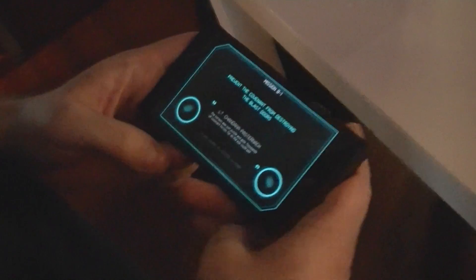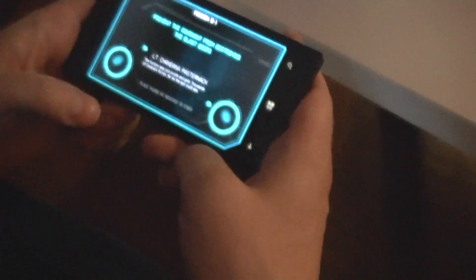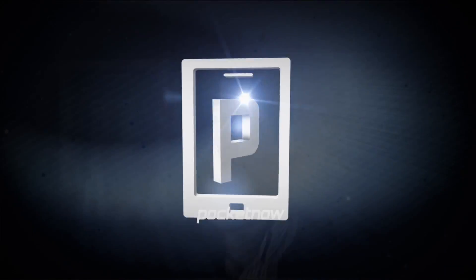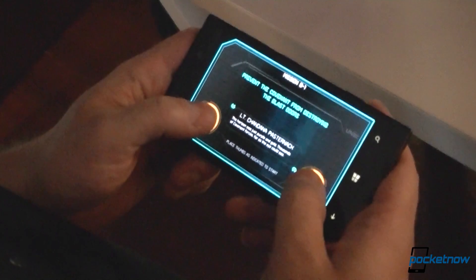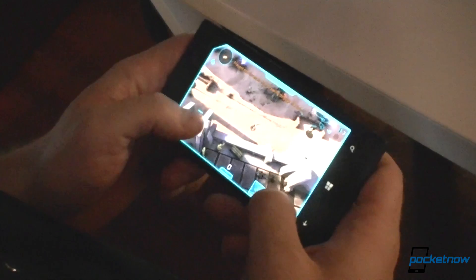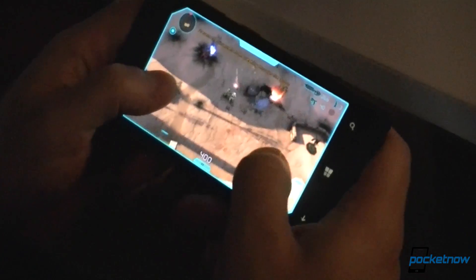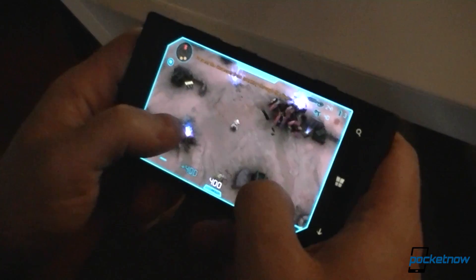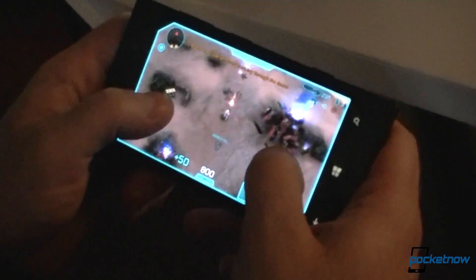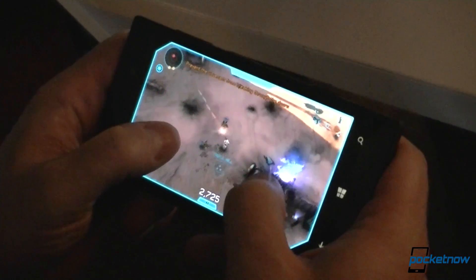This is Adam Lane from Pocketnow, and we're here with a demo of the new Halo game for Windows Phone 8. I'm Kevin Grace, Franchise Manager for 343 Industries, and I will jump right in and try not to get killed while I'm talking. This is Halo Spartan Assault — a cool new look at the Halo universe coming out for Windows 8 devices, phones, surfaces, and PCs a little bit later this year.